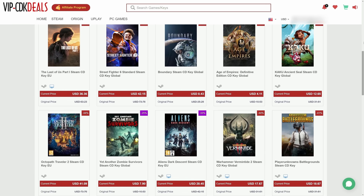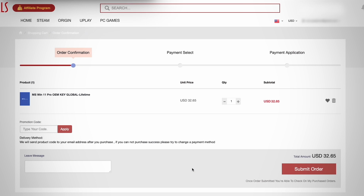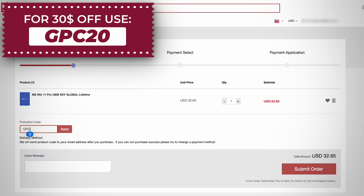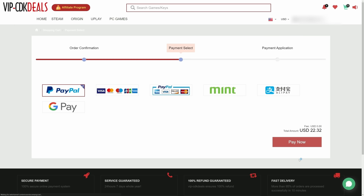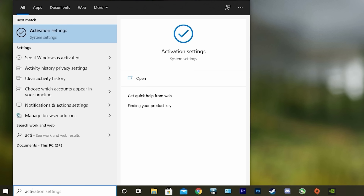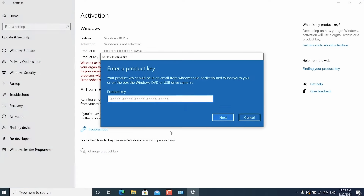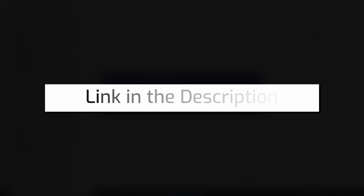This video is brought to you by VIPCDKDeals.com. CDKDeals is a website dedicated to getting you the best prices on games and software, and right now you can get a Windows 11 CD key for an insanely low price. Just apply my special discount code GPC20 for an additional 30% off. You can check out securely with PayPal, and once payment is cleared you'll get access to the code in your account and email. To activate Windows 11, just search Activate under Windows and type in your key. Click the link in the description below.